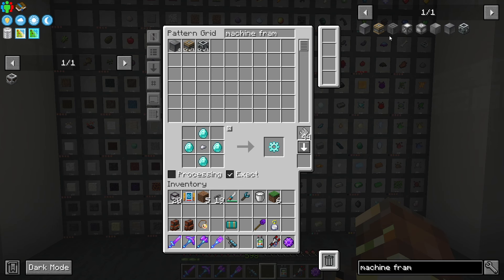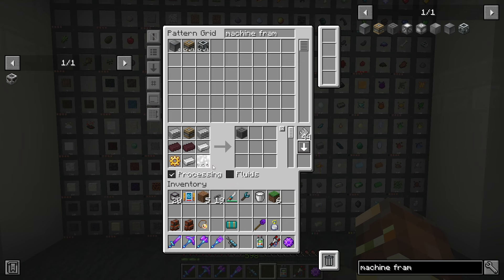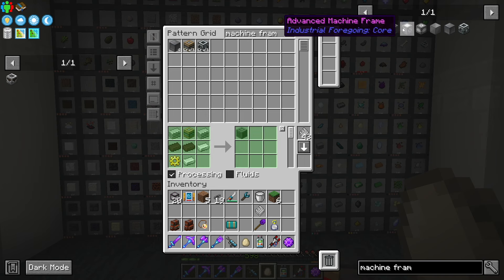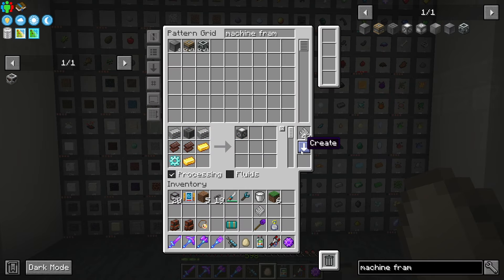Now we can start adding patterns to these. One of the main things we need to craft inside the dissolution chambers are all the different tiers of machine frames. We've already crafted the basic machine frame — that one is a normal craft. But the simple machine frame is actually done inside the dissolution chamber using the previous tier's machine frame, a couple other materials, and some latex. Refined Storage can handle fluids, so if you have latex in your system, it'll know to send it automatically in. Just make the recipe, and that's all good to go.